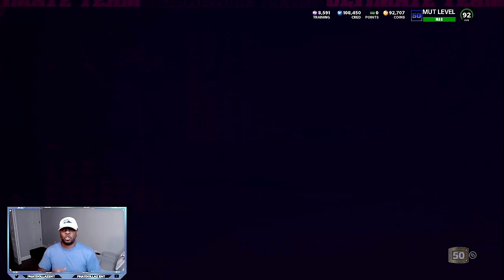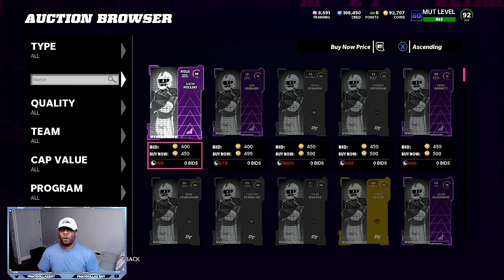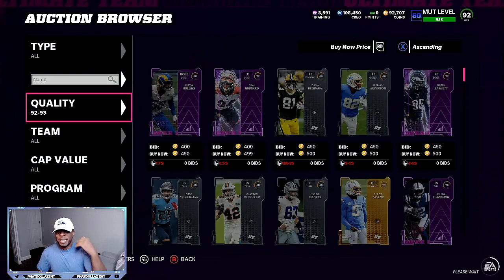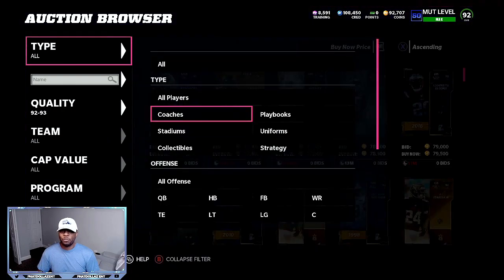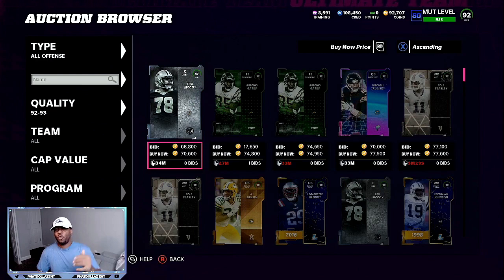The second thing that I like to do is come on the marketplace, then filter the 92 overalls and try to find the best deal so I can roll them into the Campus Heroes. Earlier in the day they are high, but if you filter down in the afternoon, you can usually catch these around 63, 64, 65,000 coins.